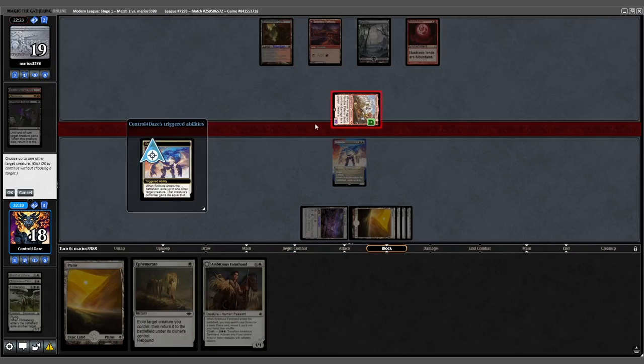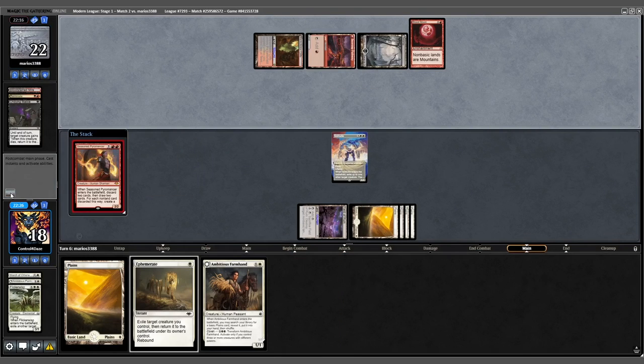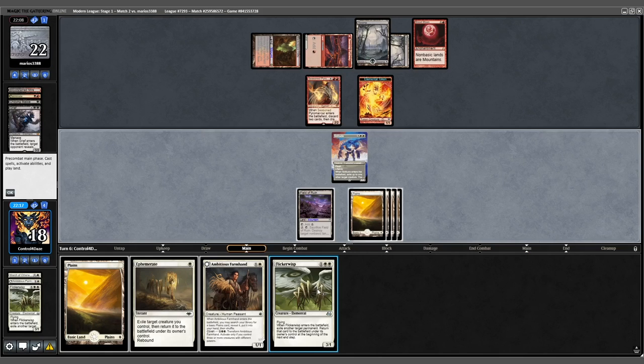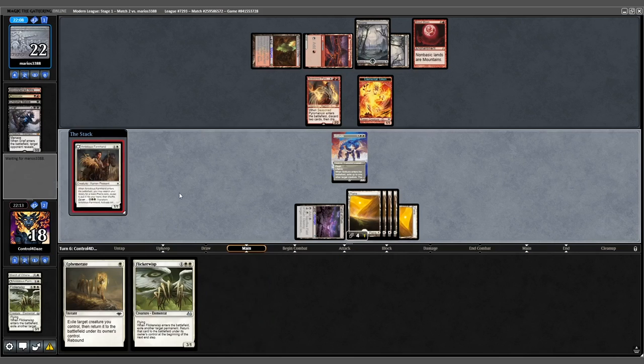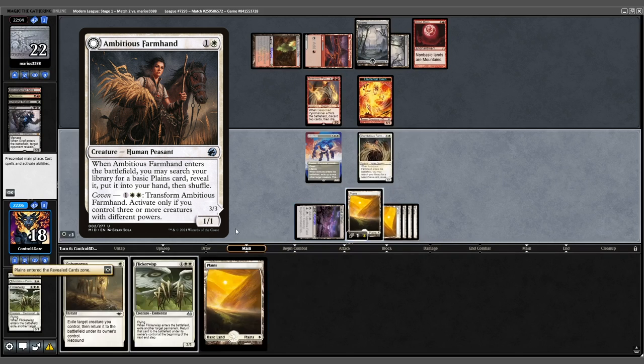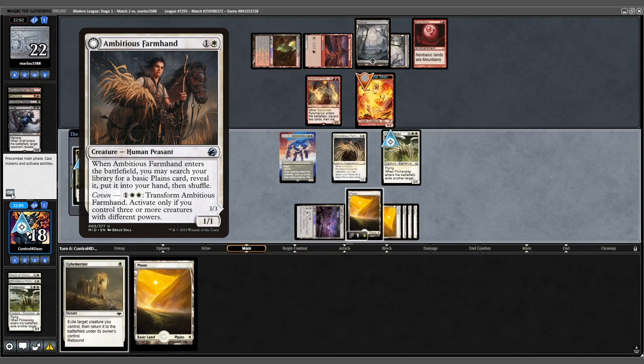Opponent attacks — no blocks. Solitude takes down the Ragavan. Opponent attacks with Seasoned Pyromancer and discards a Grief, putting the Elemental into play. We untap, draw a Flickerwisp, play Farmhand, get ourselves a Plains, target the Elemental with Flickerwisp, and pass.